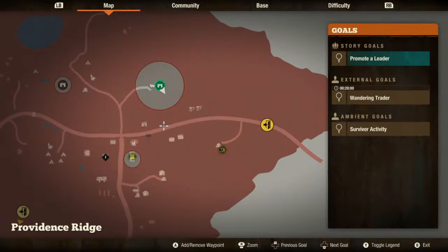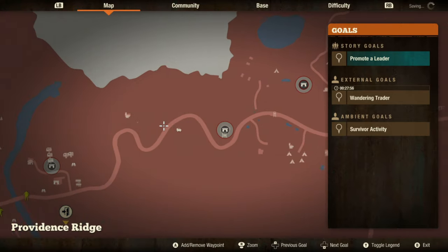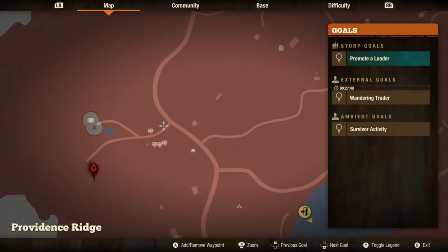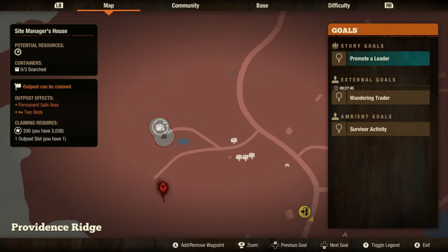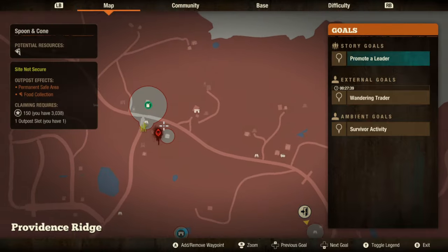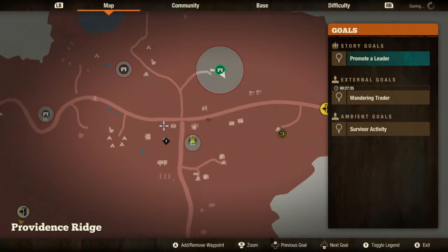Once you have a vehicle you are ready to farm the axe, and this is the route you should take. You should head west along this road here until you hit the gas station, head south until you find this turn off, and then head to the site manager's house. There is a shortcut along the field here, however the reasoning why I am suggesting the other route is that there are fuel stations scattered along it in case you need to refuel.